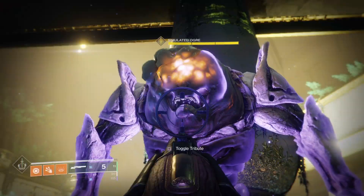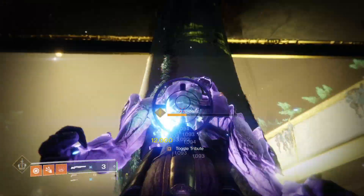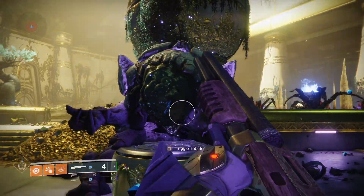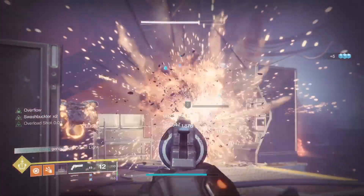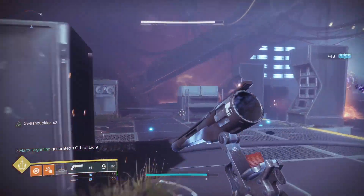...and this is what you do with five. To get the catalyst, you have to complete Seraph Tower public events and clear Seraph bunkers and legendary lost sectors, and of course hope that RNG blesses you with the drop.